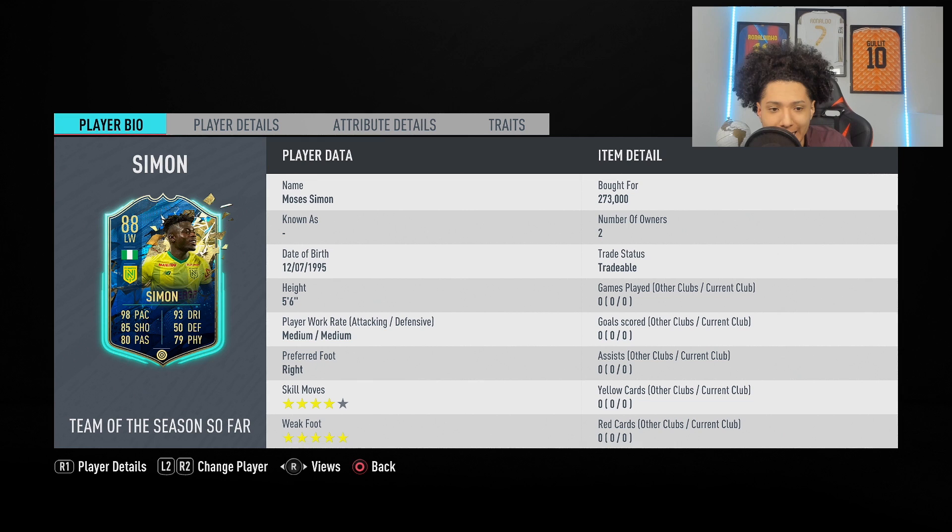Here we got Mr. Moses Simon — I don't know if you say Simon or Simon, I'll say Simon, it sounds better. Let's look at him. Five-star weak foot, very nice stat to have. Four-star skill moves, good stuff. Medium-medium work rates. And this is what it is — it ain't the best. He's five foot six so he's gonna be a nice little short guy.